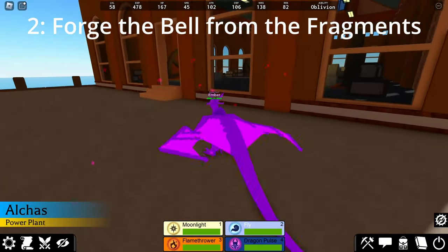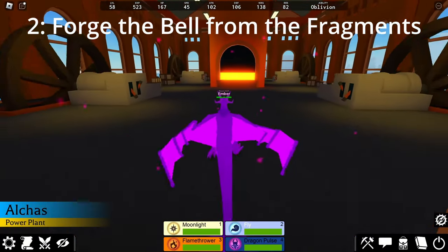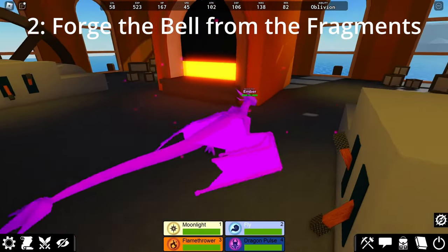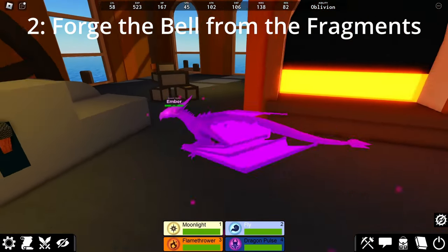Once you have acquired 5 Bell Fragments, you will want to take those fragments to the power plant. In order to craft them into a Bell, you HAVE to be at the power plant — otherwise, the crafting recipe will not show up for you.